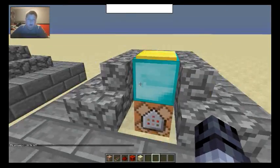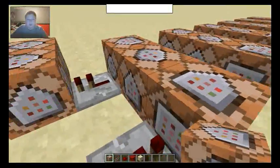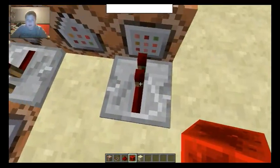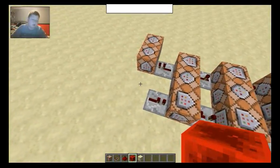Alright, let's go ahead and go back. There we go. Now I'm going to show you what this does. It sets this block, so it activates this first repeater control. We have to have this because we want to delay, otherwise it's just completely messed up.